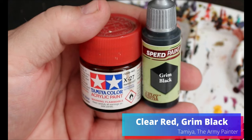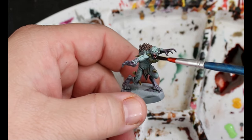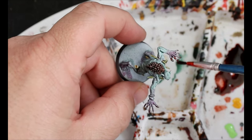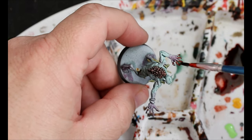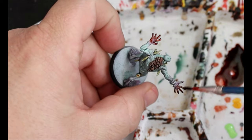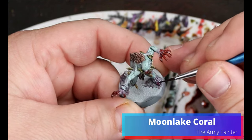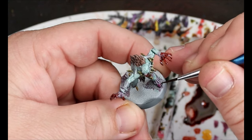With that, the main body of painting is done. We're going to take some Tamiya Clear Red and some Grim Black, mix a little bit together for a blood mix, and stipple this on their hands and around their mouths. This is optional — it just adds a little something. Then we're going to take some Moon Lake Coral on their toenails and fingernails, the ones that don't have blood on them of course.